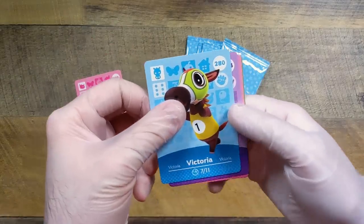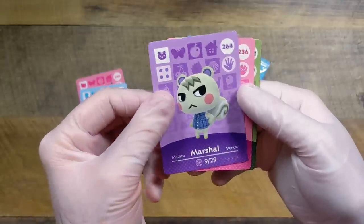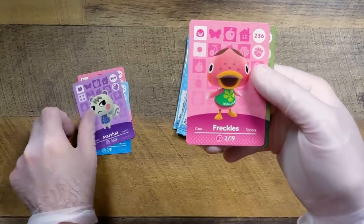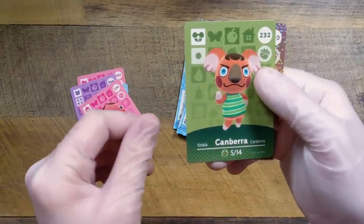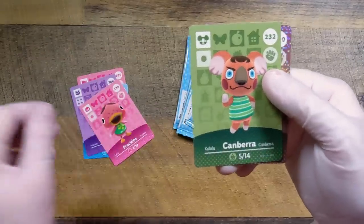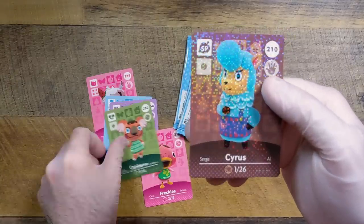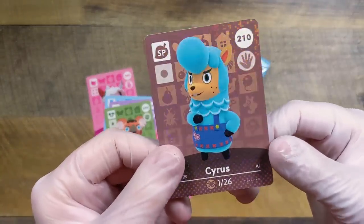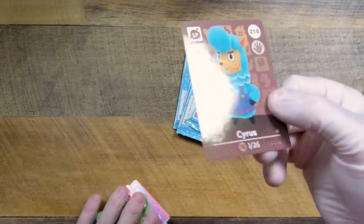We have Victoria. We got Marshall — I already have Marshall, but this is a coveted villager. We have Freckles, who people covet as well. I think Camberra is also somebody people really like — so that was a few really awesome cards in a row. And then Cyrus — I feel like I just saw Reese and Cyrus for the wedding event, so not as exciting as some other NPCs, but it still looks awesome.